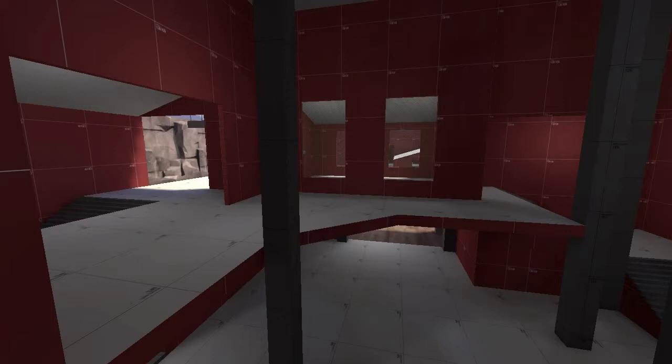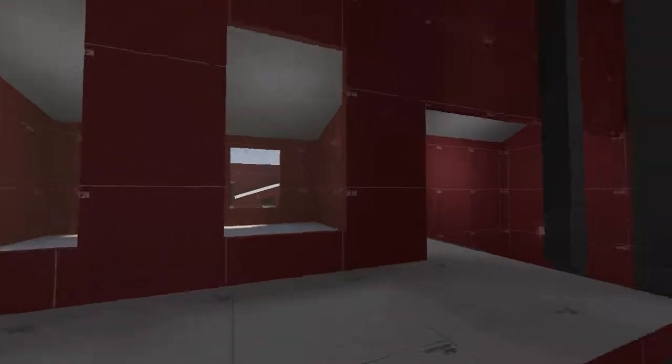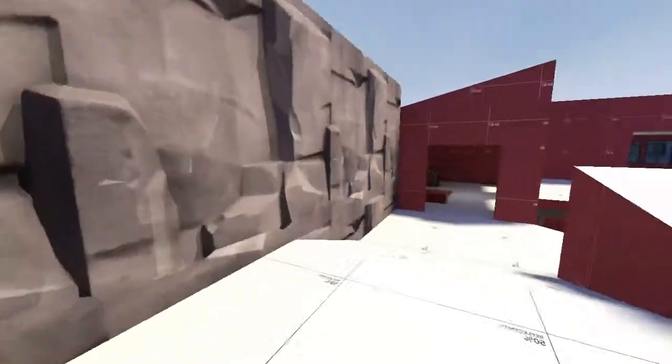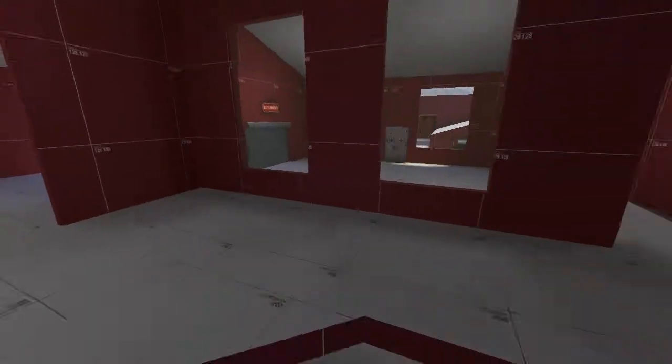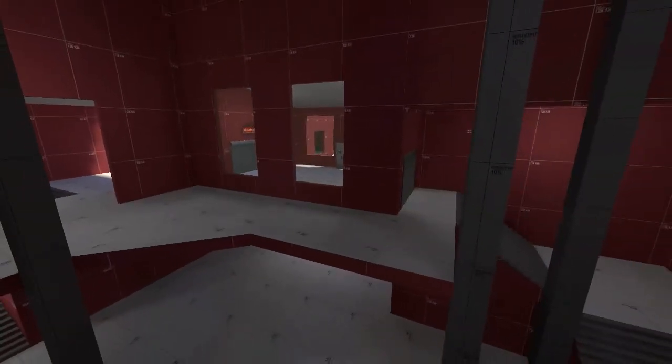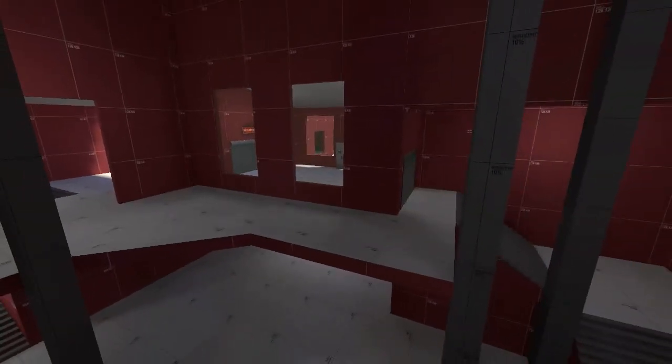This spawn room setup hopefully doesn't have a lot of issues with spawn camping. The main thing I know for stopping spawn camping is to have not only multiple exits but multiple exits in different places, so it's not super easy to spawn camp. We have the exit that leads to the intel room and the exit that leads to the battlements. Now that you can see outside, you'll know which room to go for - similar to how Nucleus has multiple spawn doors and lots of glass in the spawn areas.